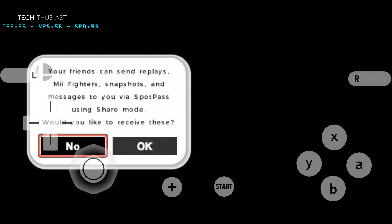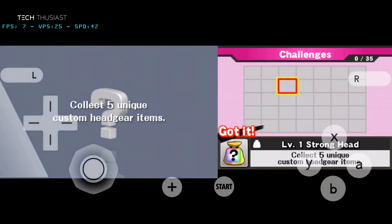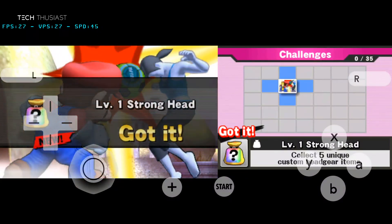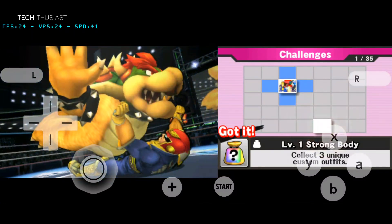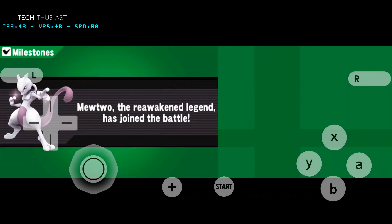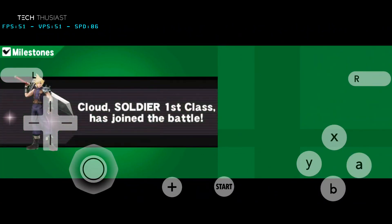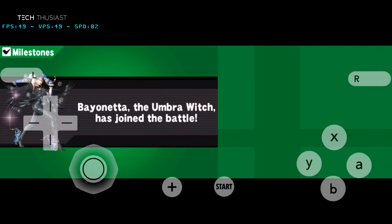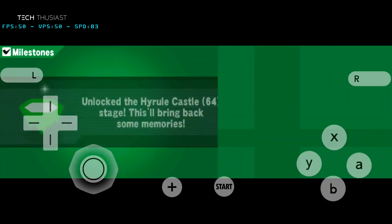This is a new option — it's for replays and Mii Fighters. And here we go — these are the new characters: Lucas, Roy, Ryu, Cloud, Corrin, and Bayonetta. And there are going to be a bunch of new stages too.